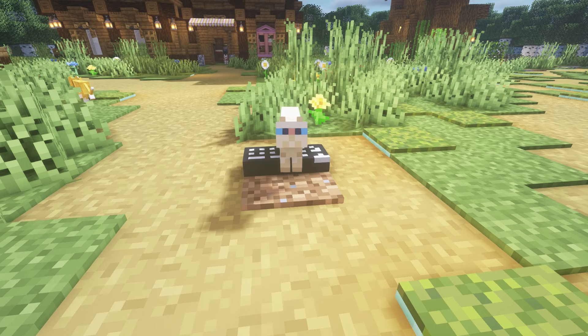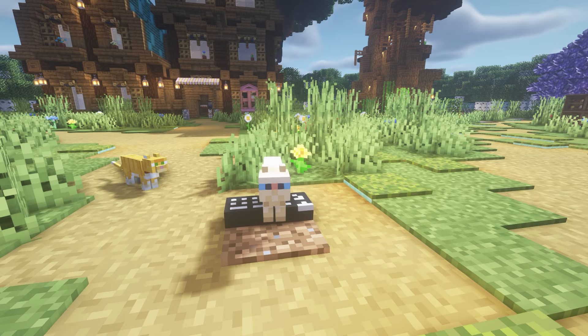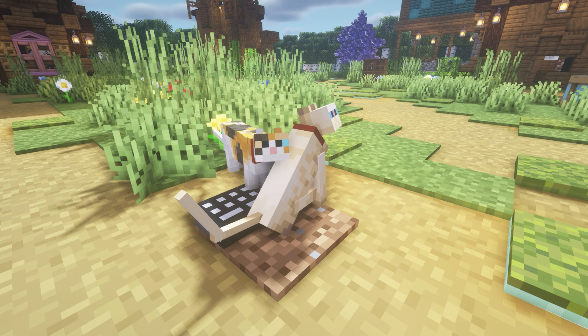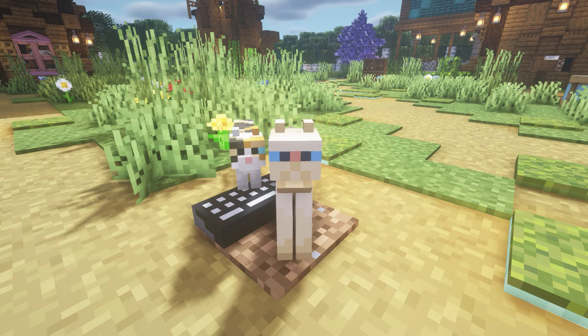Next up we have a fun Minecraft mod called Keyboards. It's a convenient way to keep cats away from your chests and beds — it's a certified level six cat attractant. Your little fluff ball will start sitting on it, and if the keyboard is connected to your chat box and they manage to press enter, they might send a message.